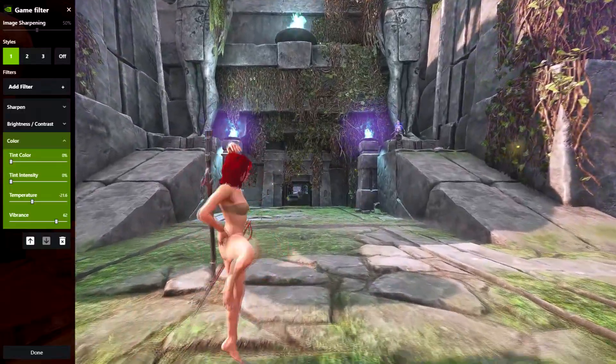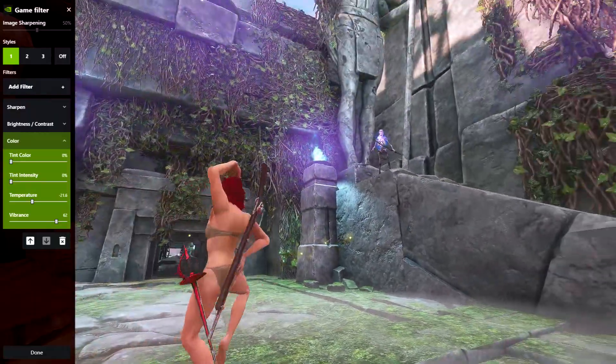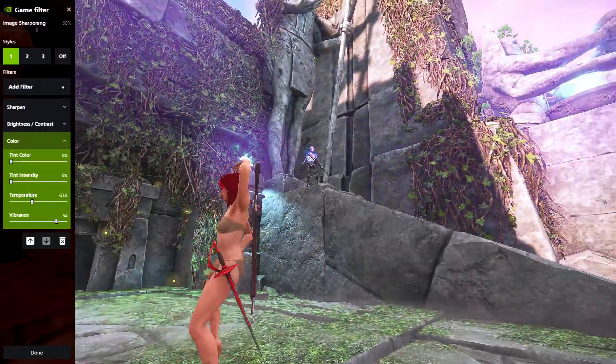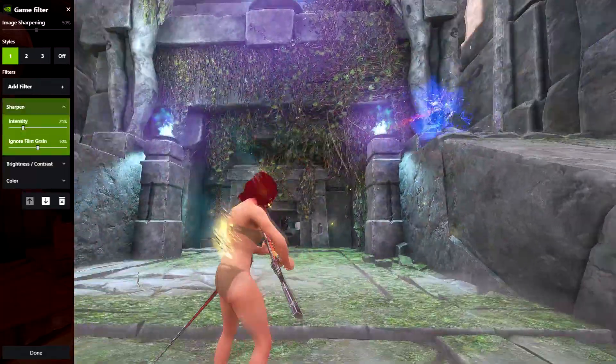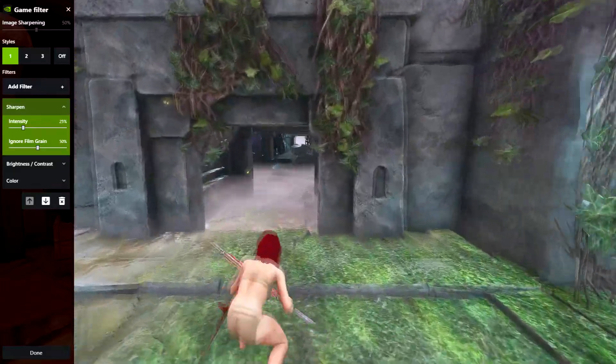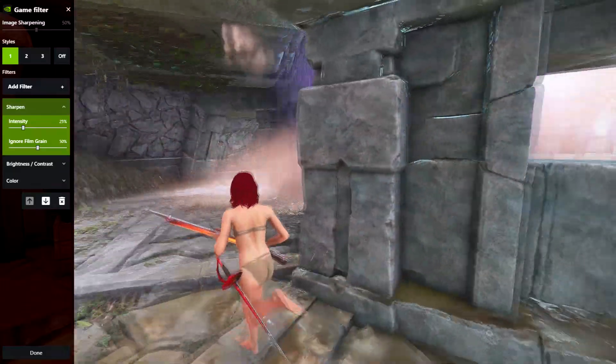For vibrance, mine's at around 60. You can tune it all the way up to 100, maybe knock it down to 50 or 40 — whatever you like. And then as an optional setting, you can add sharpen. For sharpen, I just have it at 25 intensity and 50 ignore film grain.